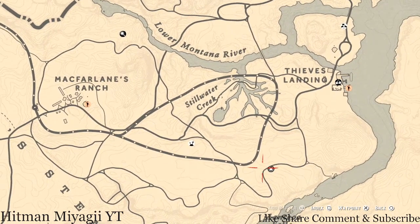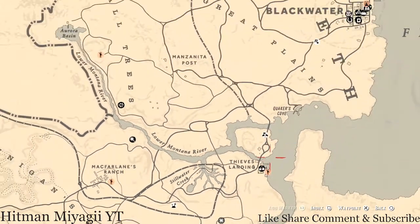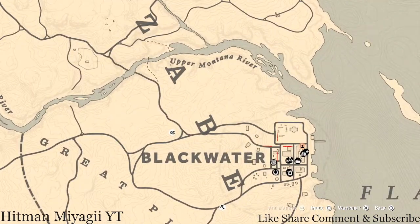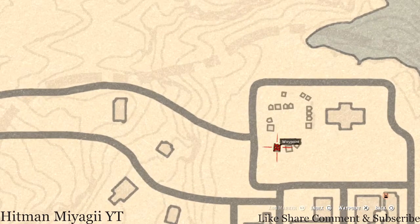I don't move any camps or anything in this area — I feel like it's kind of pointless. The next thing is right above her location, which is in Blackwater right here at this location. You guys will get the Caribbean rum antique alcohol bottle — it's right inside this tent towards the back.